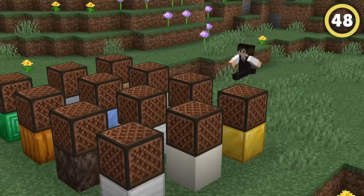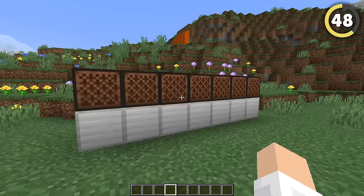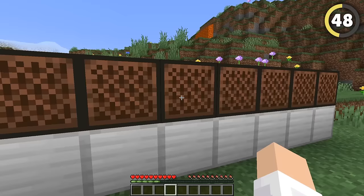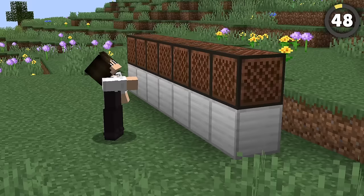It's been forever since we got a new note block sound, but apparently Mojang secretly added a new one just recently. All you have to do is place them on top of an iron block and right-click them 64 times each. Then when you activate them... oh god, why?